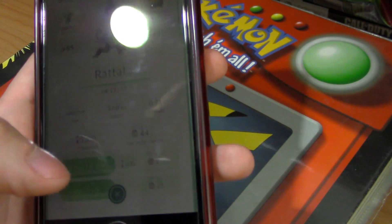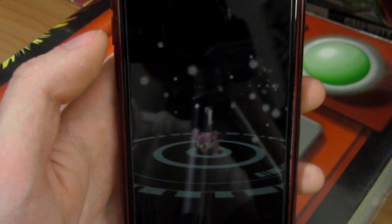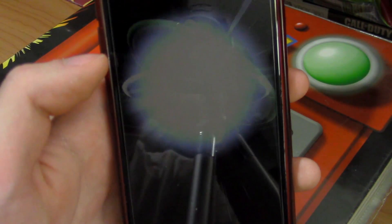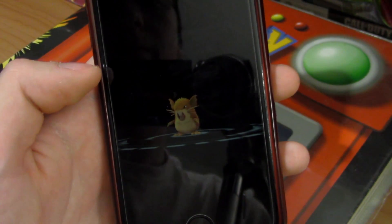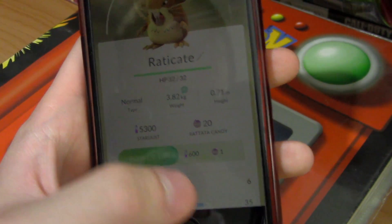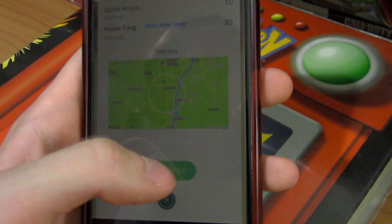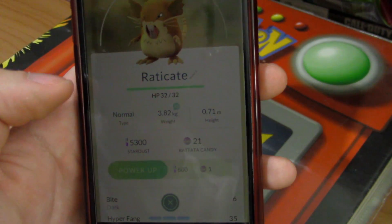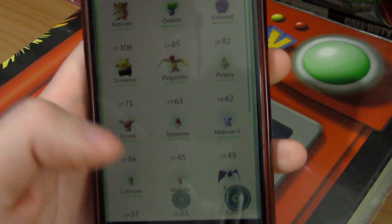I could evolve my Rattata because I do have Rattata candies, so actually I'll do that right now for this video - evolving Rattata. I now have a Raticate with CP of 170, so I can get rid of my crappy one with CP 18. I can power him up - not great with Bite for 6 and Hyper Fang for 35, but cool nonetheless.